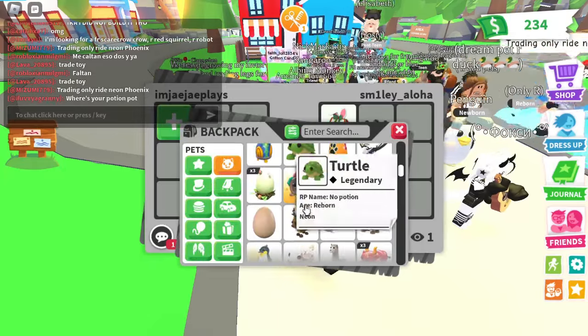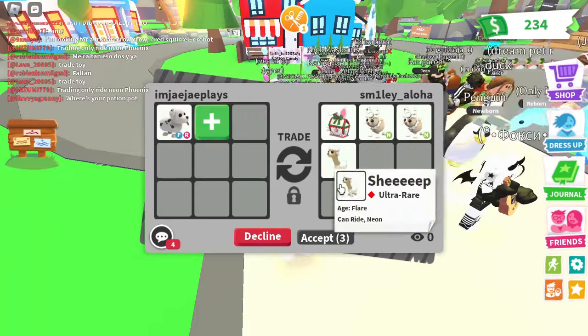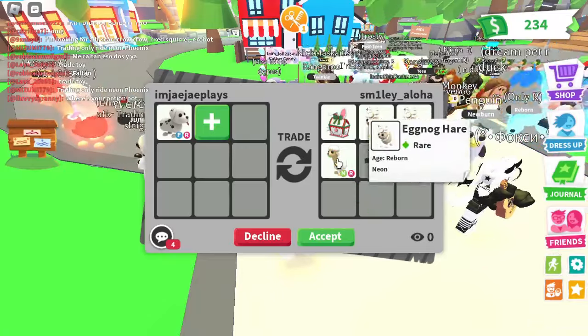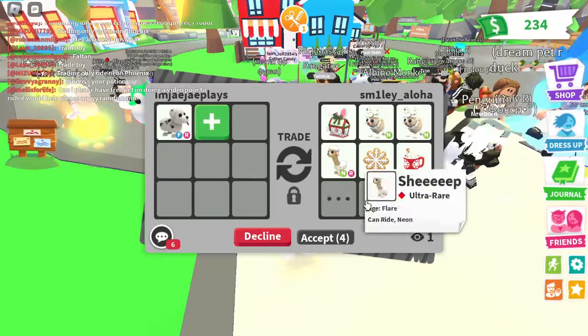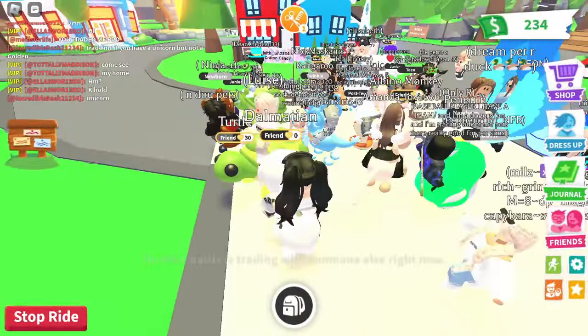Now we're getting offered two neon Eggnogs, a neon rideable Sheep, and a hair box. This trade is actually about fair because of the neon rideable Sheep, but if I came across this trade I wouldn't do it, only because the Sheep is harder to trade than the Dalmatian itself.